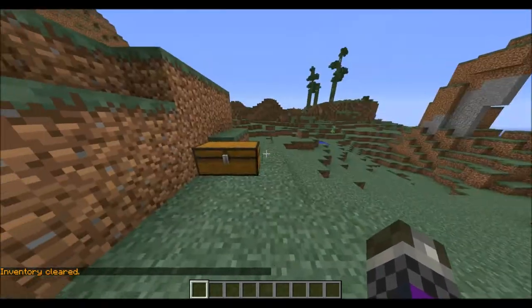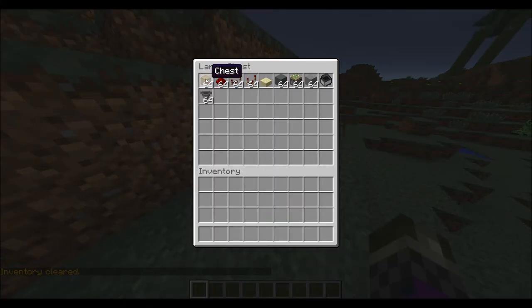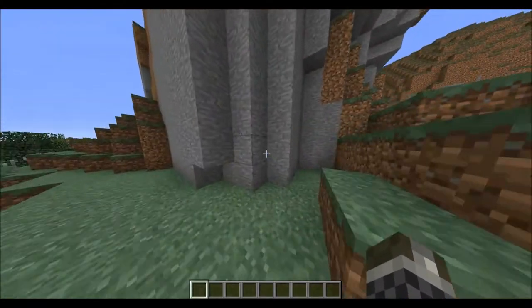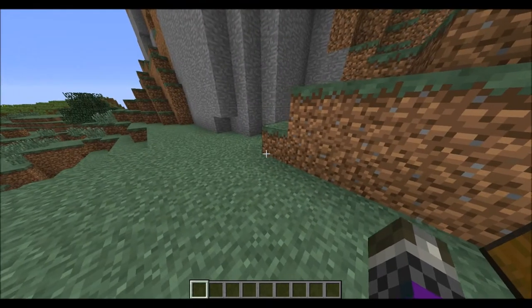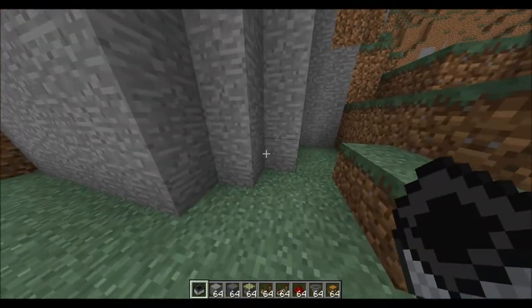What you'll need to build this is a few chests, some redstone, some repeaters, a redstone comparator, a slab of any kind, a building block, two sticky pistons, stone just to cover up the area when you'll be building, a hopper minecart, and a hopper.